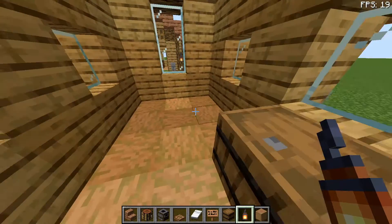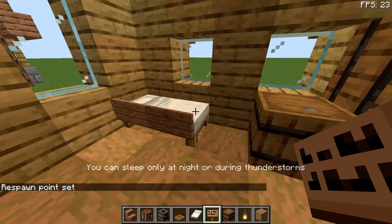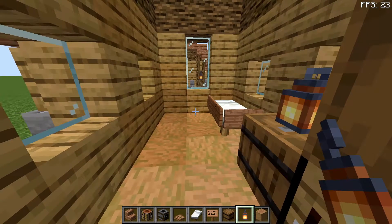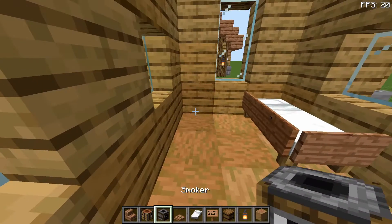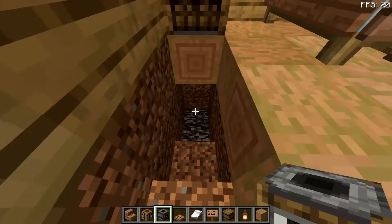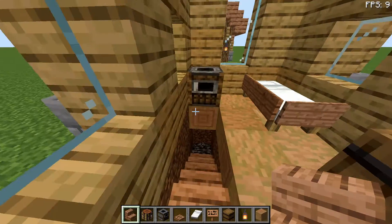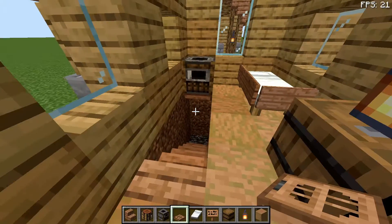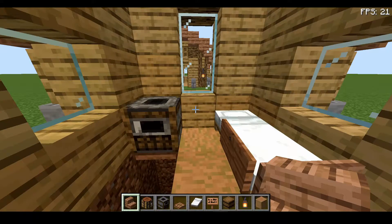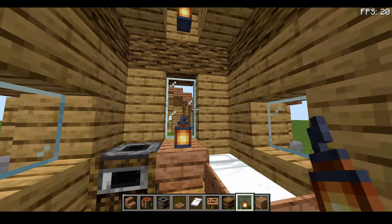This just lights up the room a bit more. Place your bed with jungle signs, then place a lantern on this barrel here to continue to light up the area. Place a smoker here as well. If you want, you can dig down for a little cellar area with stairs leading down and a jungle trapdoor just underneath the smoker so you can come up and down. You can then place an upside-down stair and maybe a lantern, a flower pot, or anything like that.